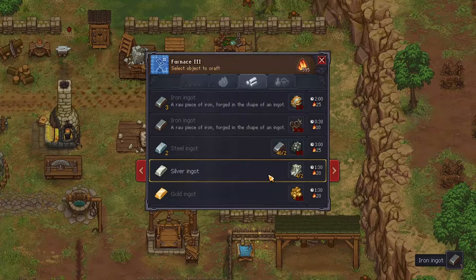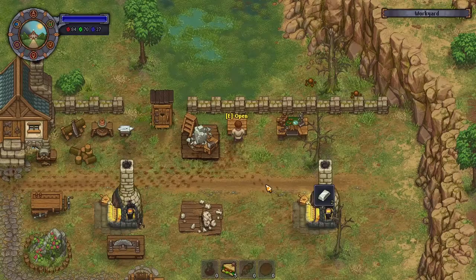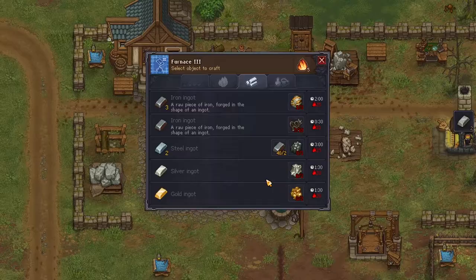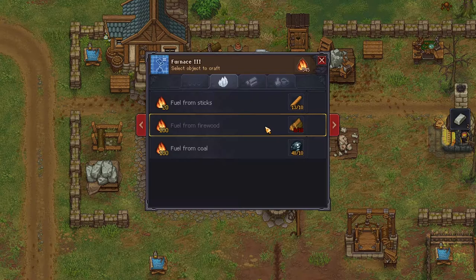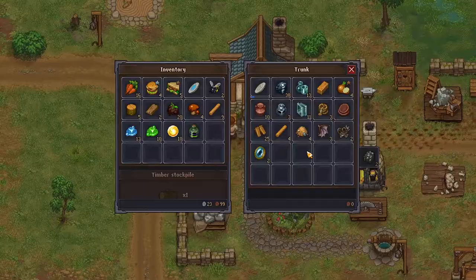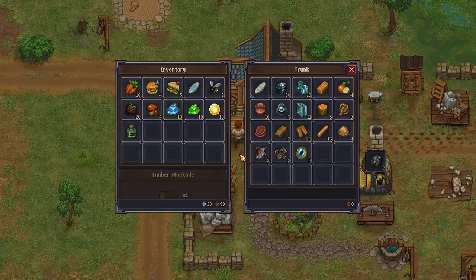Let me put some of this stuff away and get some more silver ingot stuff going. Put that away, and down here we shall burn this — we'll make some more graphite. There we go. Come here, put this stuff away.